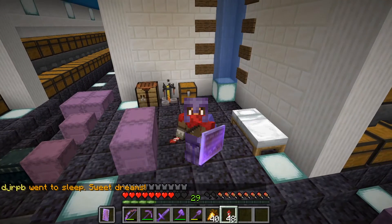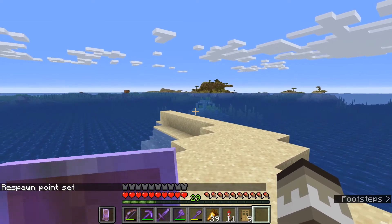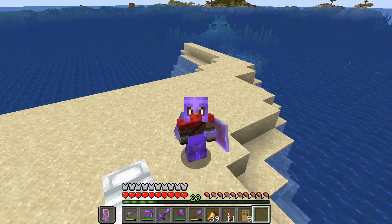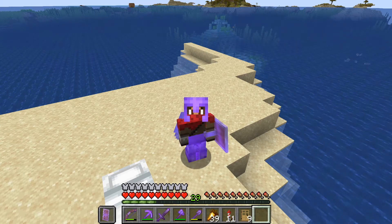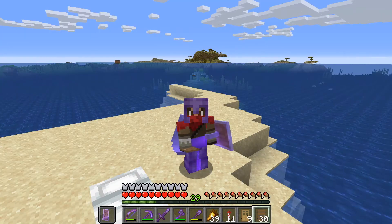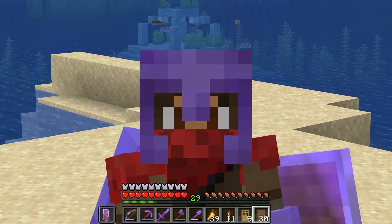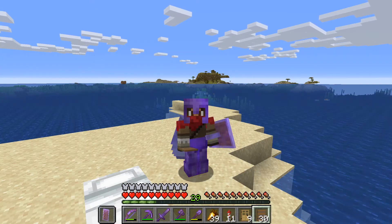Now the last thing I need to do is find an ocean monument. Okay, there's an ocean monument just there. There are two ways you can do an ocean monument: the risky way, where you just go in with a few doors and hope for the best; or the safe way, where you have a load of potions — invisibility, water breathing, all this kind of stuff — which will help you survive. So obviously I'm going for the risky version. Is that a good idea? Maybe not. Is it going to be fun? Absolutely. The most important thing we need to find is a sponge room.